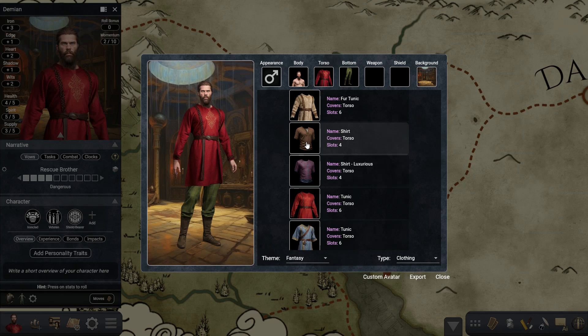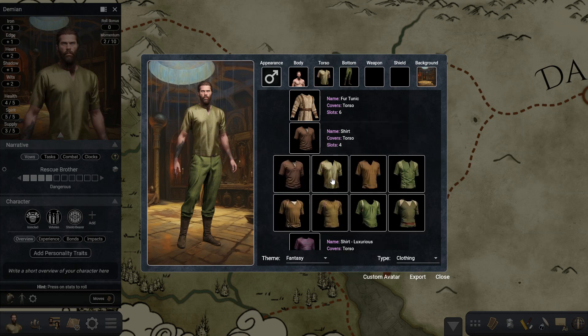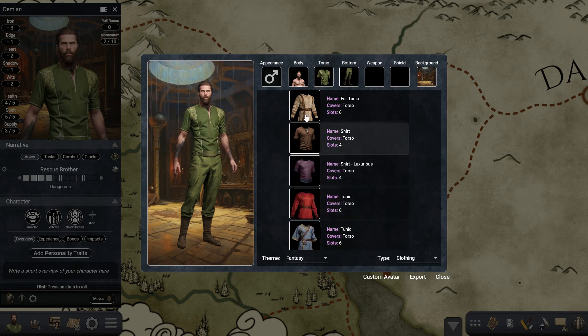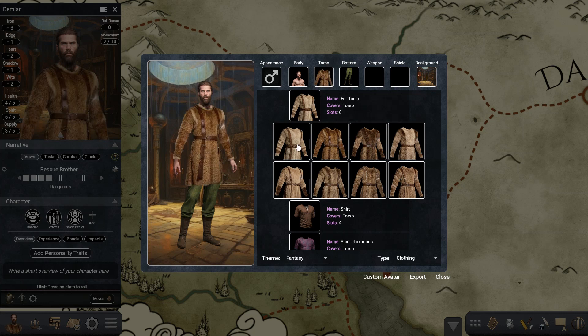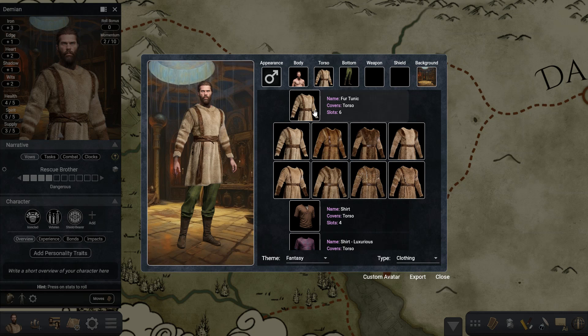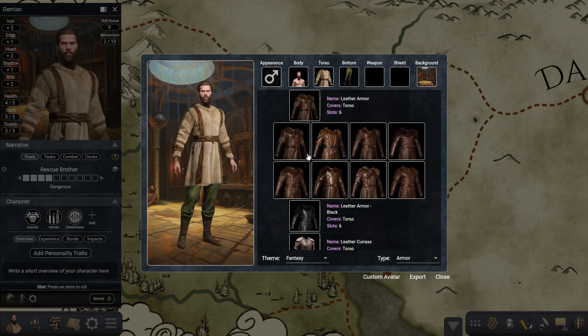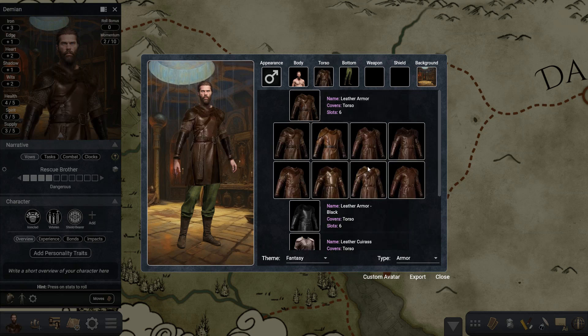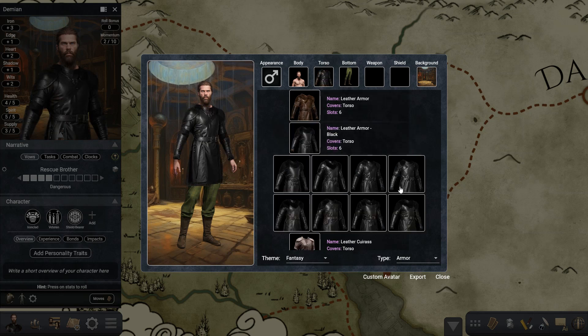I also redid the previous shirts that were in the program — I think they look much better now. We have this tunic which I think is very fitting for games such as Iron Sword. For armors, I've added this new leather armor or jacket of some sort that you can use, and it's also available in black.